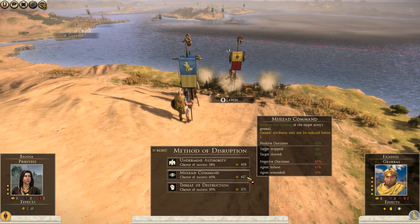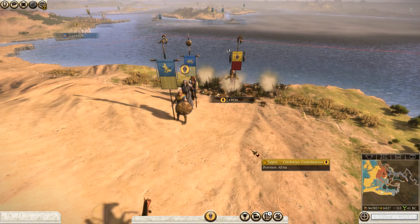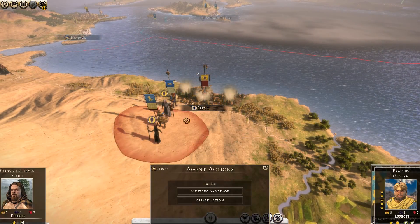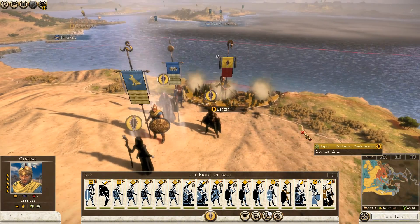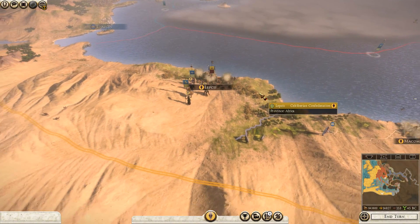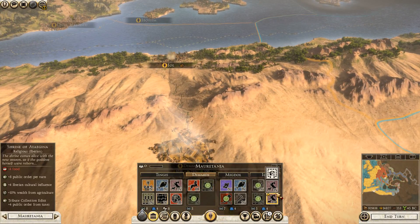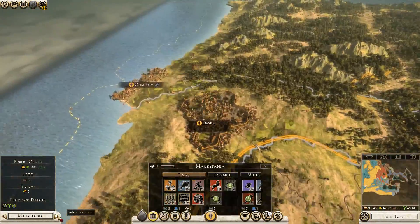This ability may not reduce below one, reduces cunning, reduces zeal - this is not really what I need. Let's see if I'll be successful - no, I wasn't successful with that, but it's fine. Let me check what they have. I can see this army is almost full and it has reasonably experienced soldiers, so that's great.